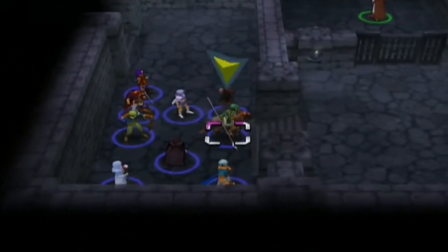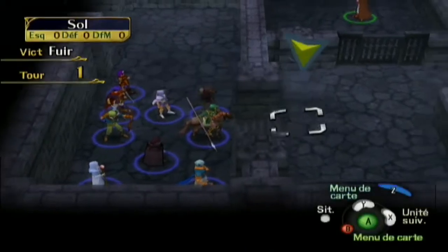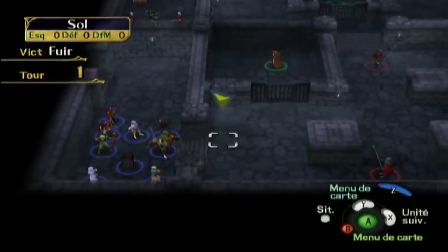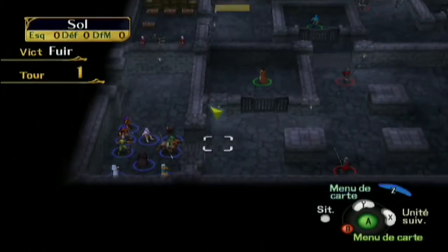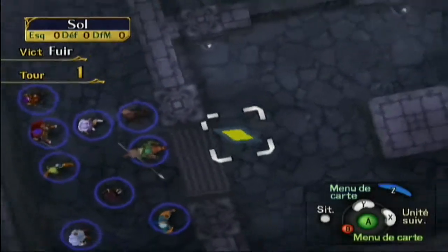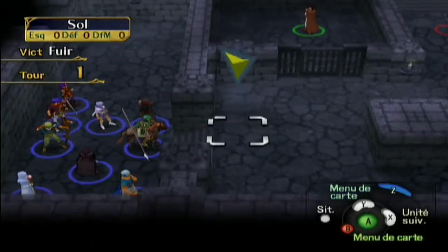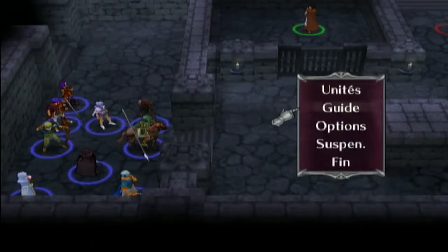On peut enlever l'interface avec le bouton R. Avec L on peut dézoomer, et avec C on peut tourner la caméra, mettre en haut, mettre en bas. Moi je mets toujours en bas, je préfère cet effet 3D. Il y a le guide aussi si on est perdu, parce que ce jeu est quand même très compliqué à la base.